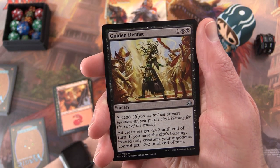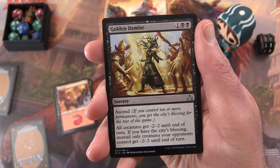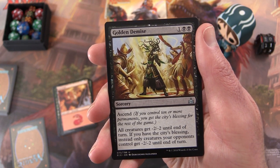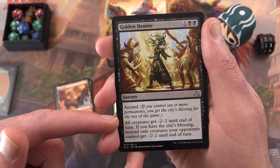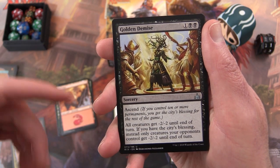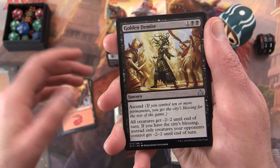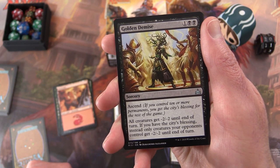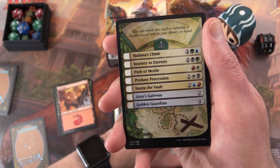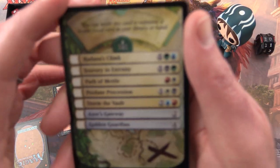Golden Demise is a piece of removal — all creatures get -2/-2 until end of turn. If you have the City's Blessing, instead only creatures your opponent controls get -2/-2. In the first case, you want to make sure you have some beefy dinos out on the field to survive. With the City's Blessing it's even better — you keep your creatures but reduce the power and toughness of your opponent's. You're going through these carefully, not putting them face down where everybody can see them.